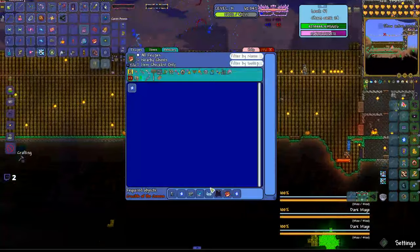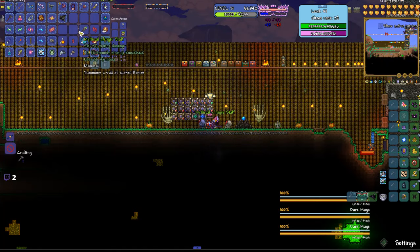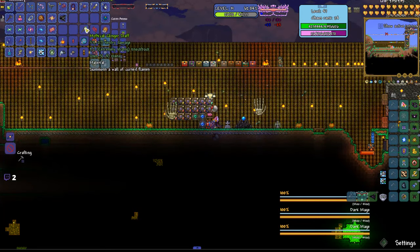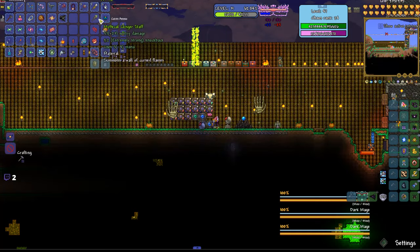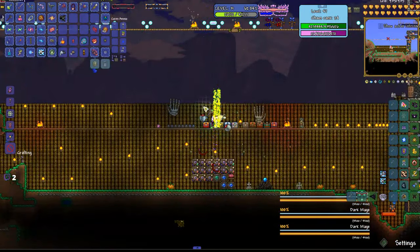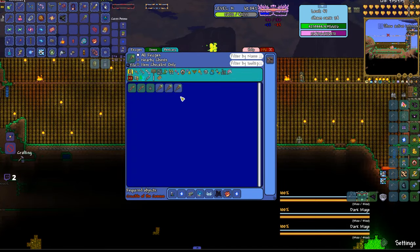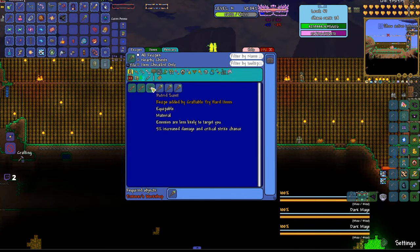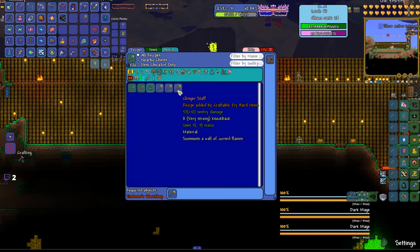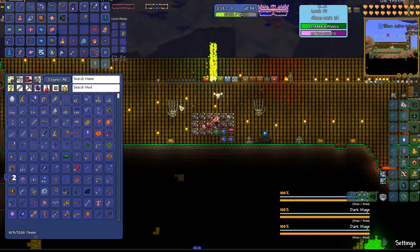That requires much further along. Ooh, tier 4 loot bag — mythical clinger staff, summons wall of cursed flame, I can't be hit by it and I can summon a lot of them. Life drain — fetid scent. That's not really all that good honestly.